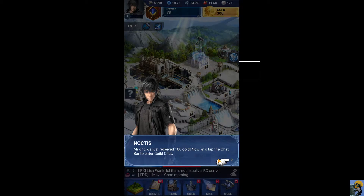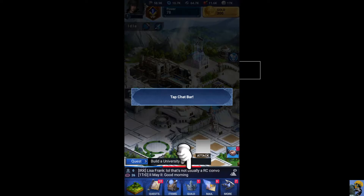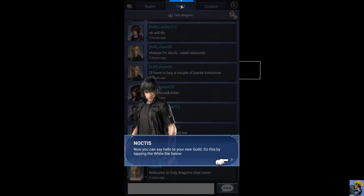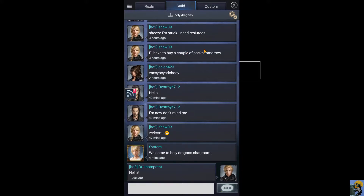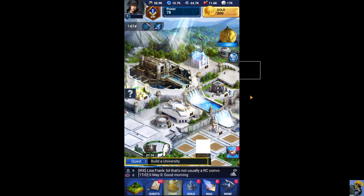Now let's tap the chat bar to enter guild chat. I'm in guild chat. Now you can say hello to your guild — do this by tapping the white bar below. Hello. I said hello, at least I think I did. And then I'm done talking. Can I get out of this? There we go.